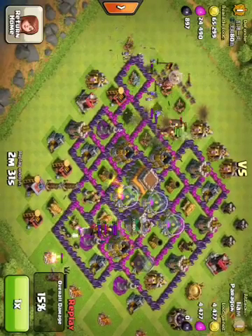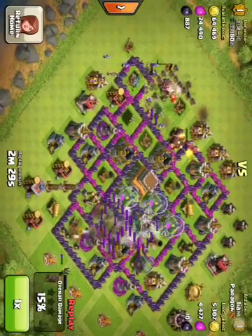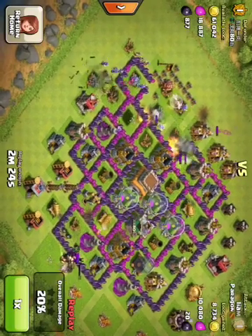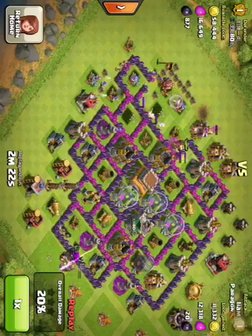That was my main goal of attacking from there. And then I dropped my hogs there, and my barbarian king, which didn't do anything really. And then my hogs took out the outer defense like I wanted them to.